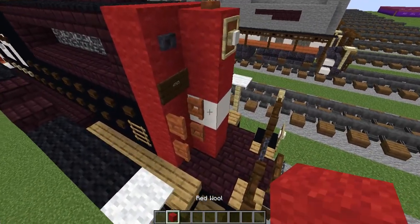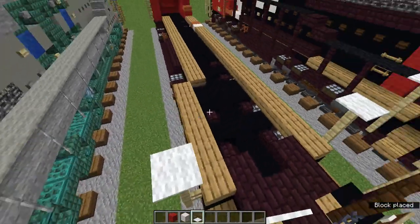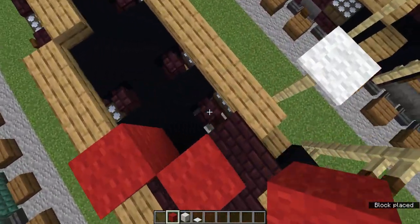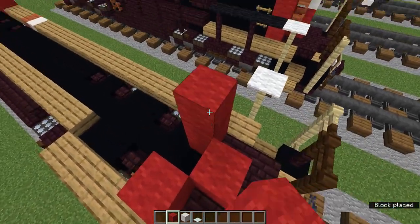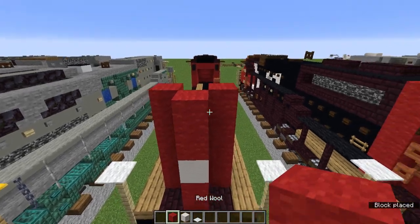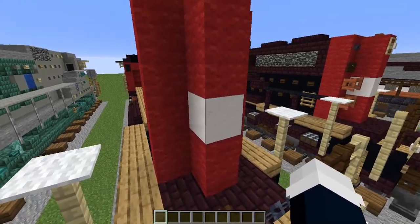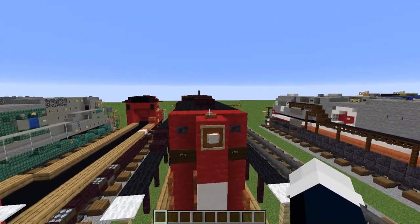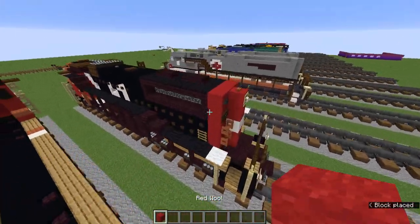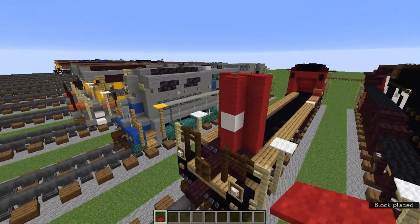Now let's grab the red wool, smooth quartz block, and white carpet. Let's add white carpet on the sides. Let's add two rows of red wool right here — we're actually going to make this five blocks tall. Now we're going to add a smooth quartz block and two red wool. That would be the back, and this is supposed to say CN. Let's add an acacia button right here, fill the middle in with red wool, and add three red carpet.